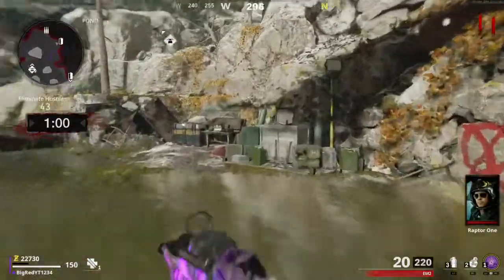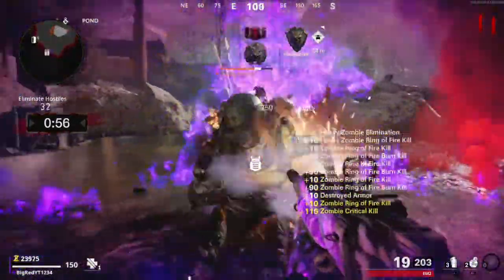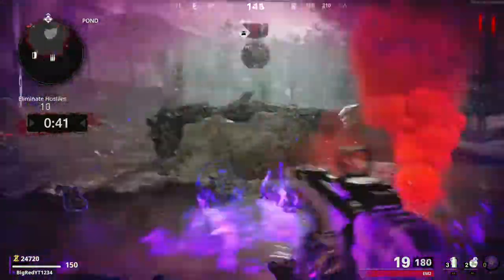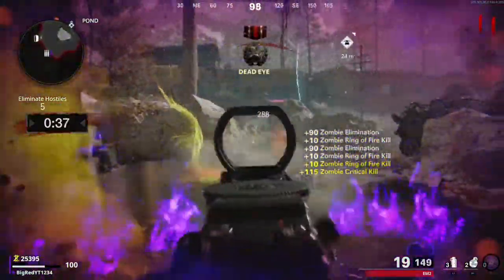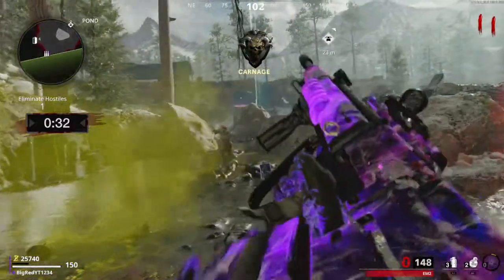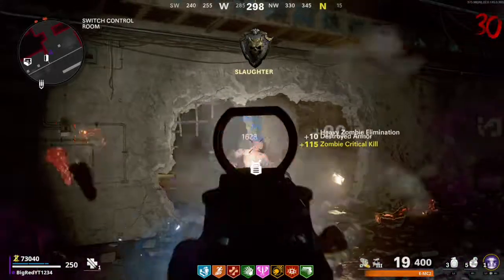When you're doing this, you're not going to want to worry about any of the camo challenges, just worry about getting the gun leveled up. We are doing this because all of the challenges for the ARs specifically don't ask much of us except to aim for the head. So once you have your gun to level 50 or somewhere close to there, you're going to want to hop into a game of Mauer der Toten and start to camp in the service tunnels right where I do.